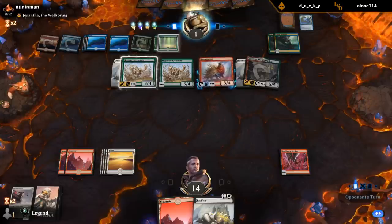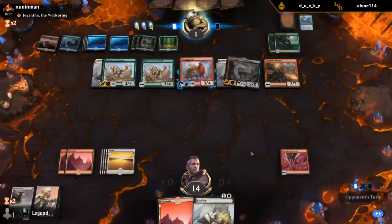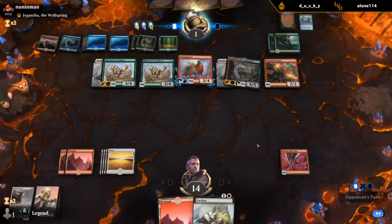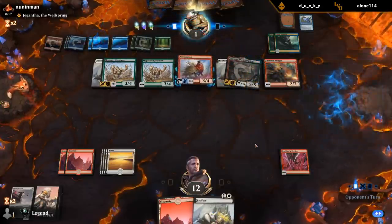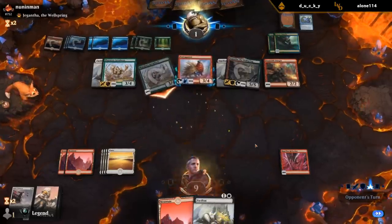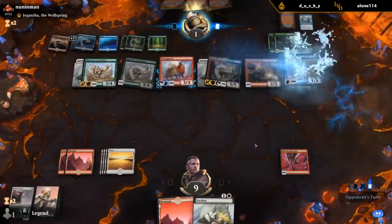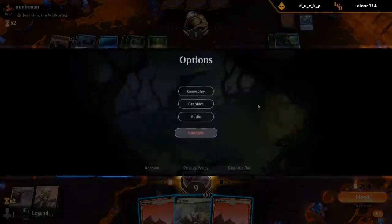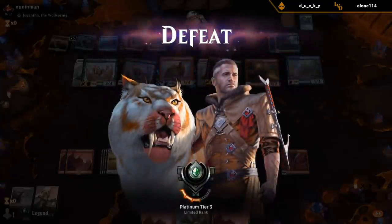We're probably working with the one-outer here. They left Porcuparrot to kill the Reflection — just a lance, alright. It's too bad. Yeah, the Mulligan definitely hurts there — having to put the Flare on the bottom.